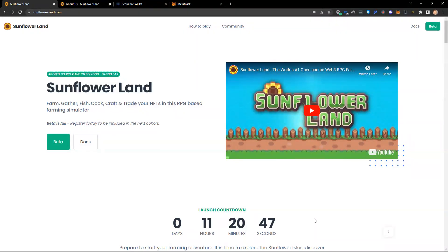When you do come to the website, you will not see the beta is full button. You will see 'Mint Your Farm'. You'll click on that button and it will ask you to connect a wallet. So the first thing you need is a web3 wallet to play this game.